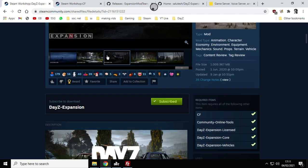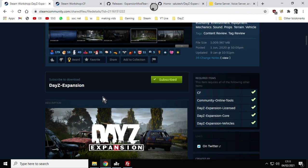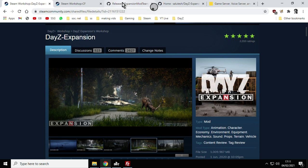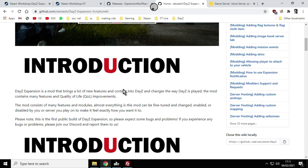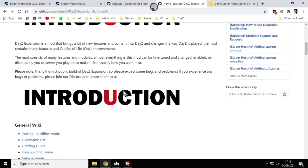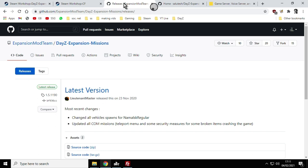The other thing you want to do is have a really good read of all the description on the Workshop page — it explains DayZ Expansion and gives you links. This is very important: you'll find links to their wiki, which has good tutorials on how to install DayZ Expansion too. It also takes you to a page where you click on 'DayZ Expansion Missions' on GitHub.